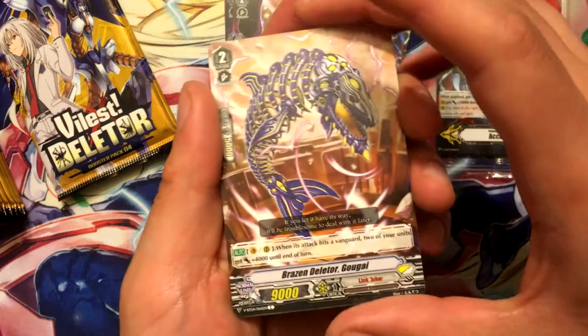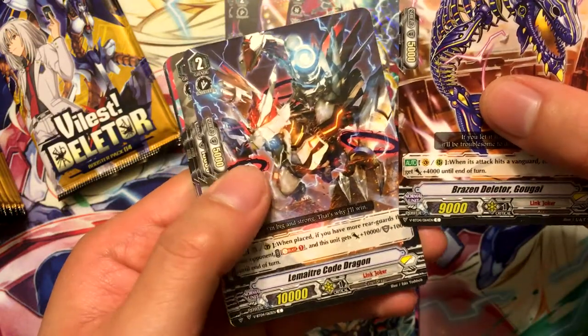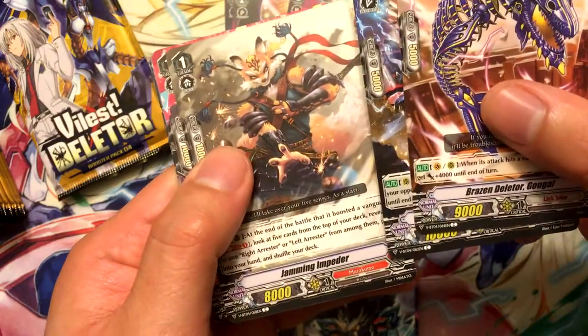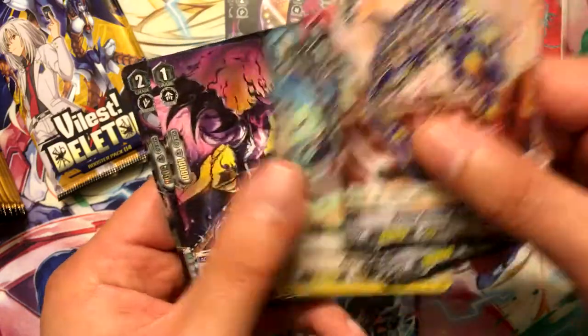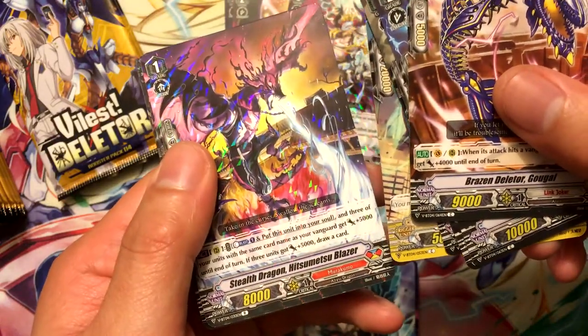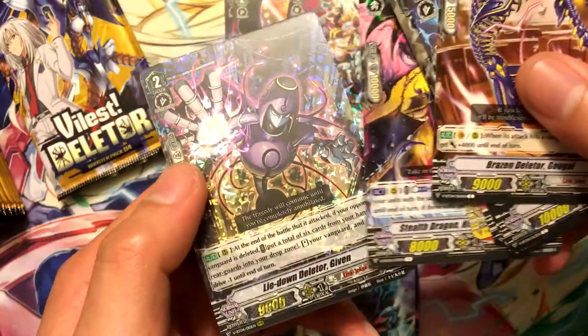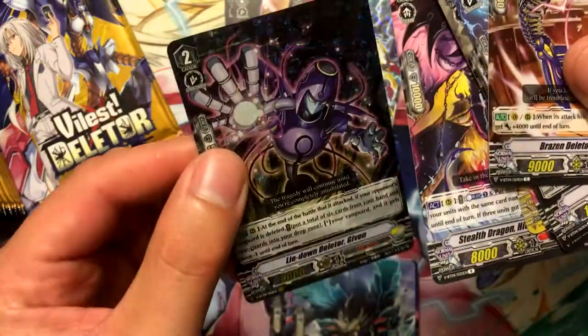Brazen Deleter Gal Guy, Lemma Maytree Code Dragon, Jamming Jetter, Brassy Bunny, Beast Healer, Stealth Dragon Hitsumetsu Blazer - probably butchering that name - and our triple rare is Lie Down Deleter Given. That's pretty cool.